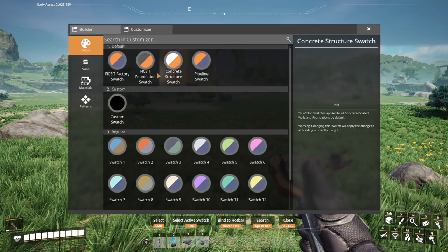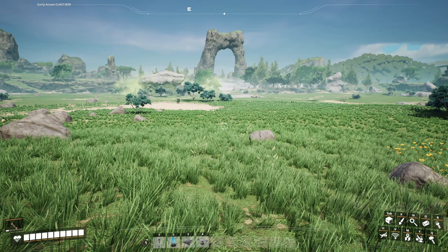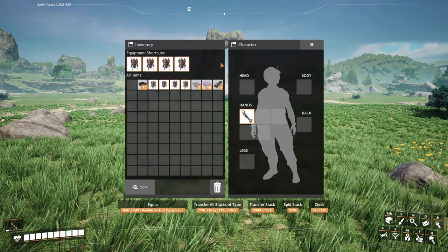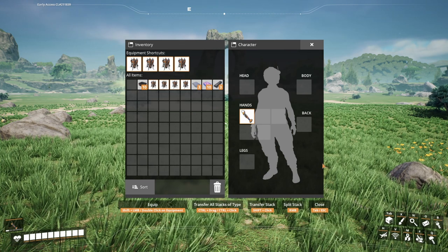We also have the X key, which will open up the customizer — we'll be talking more about that shortly. And we also have the Tab key, which will open up our inventory and allow us to play around with everything we've got in here.